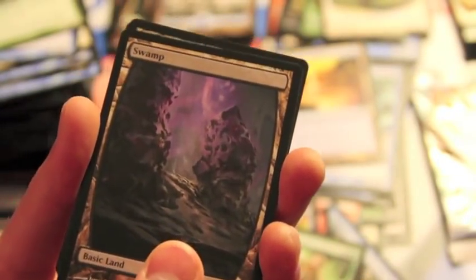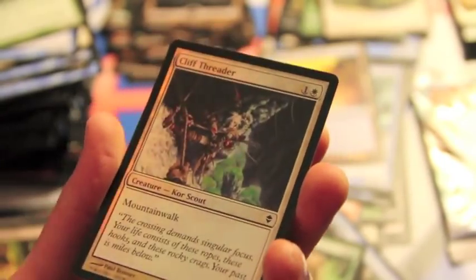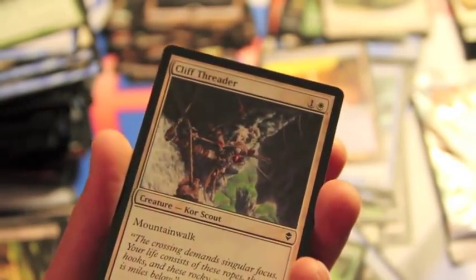Swamp, a tip card, and I feel a foil - a foil - Cliff Threader, kind of nice. There we go.